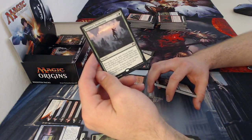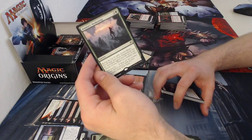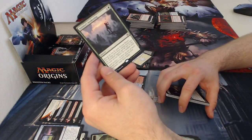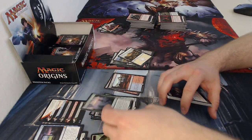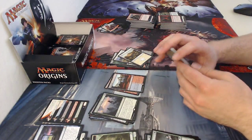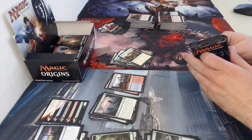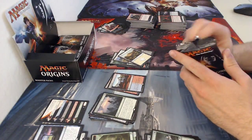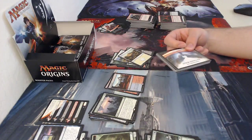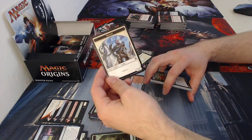It has spell mastery — with the spell mastery trigger, you untap those lands. Spell mastery requires two or more instant and/or sorcery cards in your graveyard to trigger. That is a really good card — I'm not going to lie, I can't complain about that. I'm happy about it.